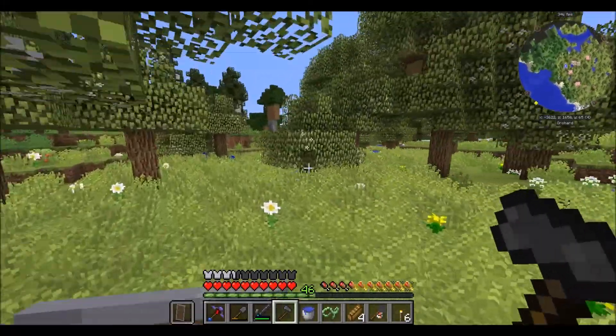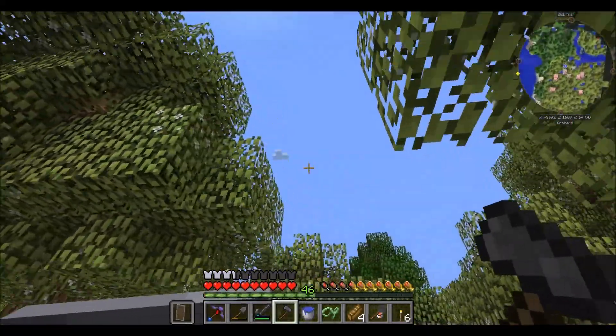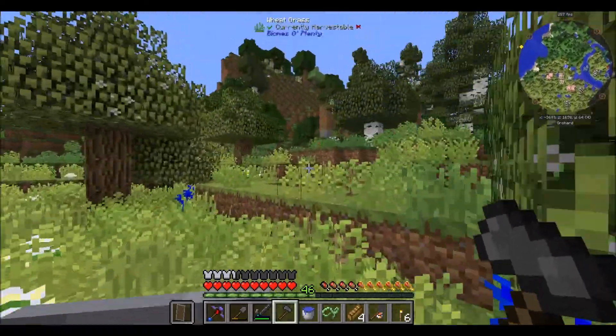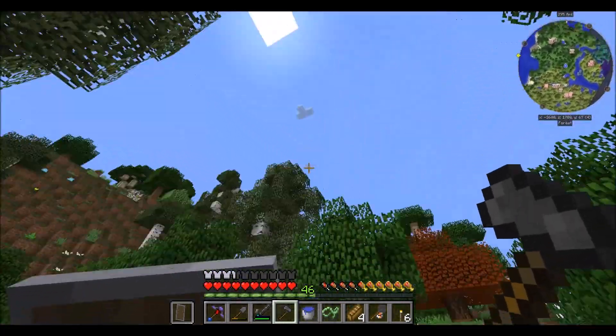This is a really nice biome — an orchard — with this bright green that isn't too bright. Oh! I saw it — there's a cloud dungeon up there! An inventory pet's cloud dungeon. If it's a cloud pet then that is going to be amazing, but I doubt it will be.